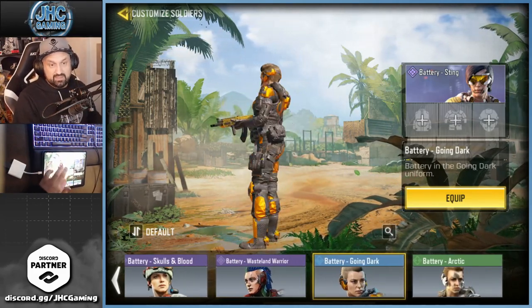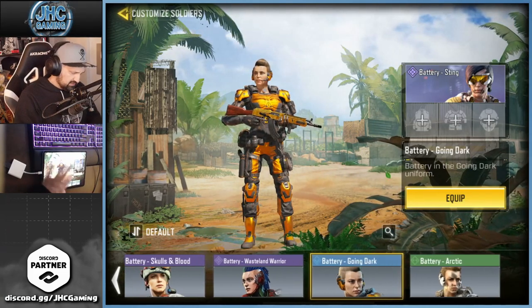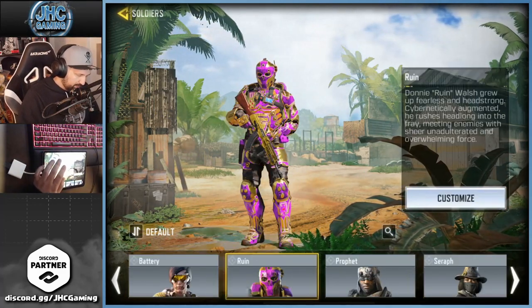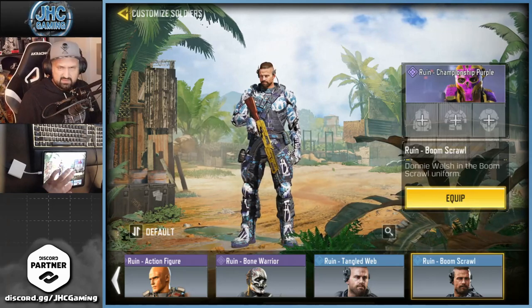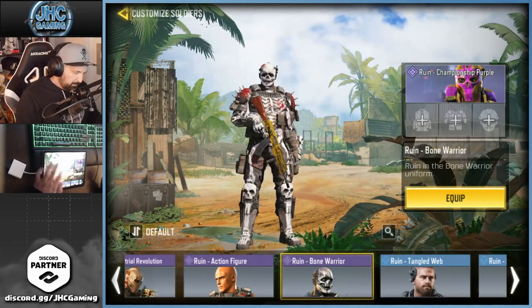Going Dark — that one's rare, I'm pretty happy I got it even if I don't use it. These Going Dark skins are rare. Battery Arctic, I think from the store. Now Ruin — I also have a few. Scroll — I think it got re-released twice. Tangled Web from events. Bone Warrior — I think it was a lucky draw, that one's dope, very very cool.